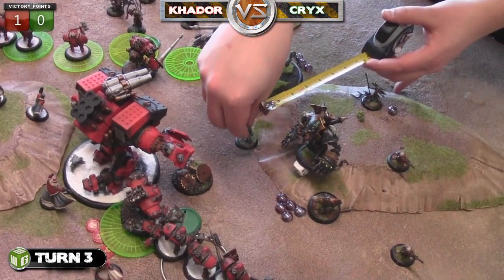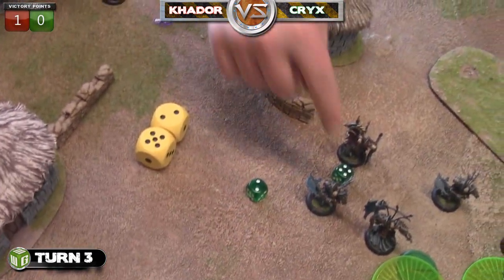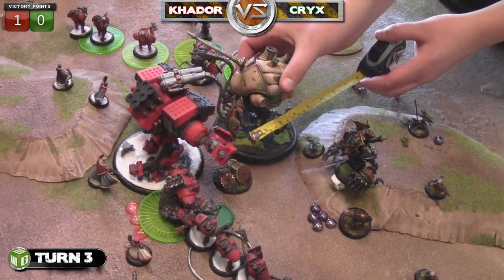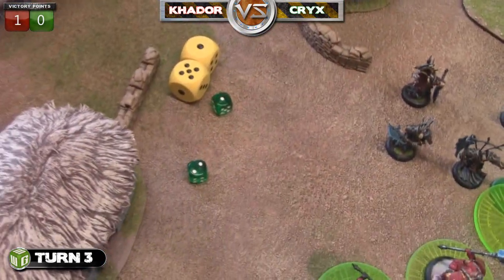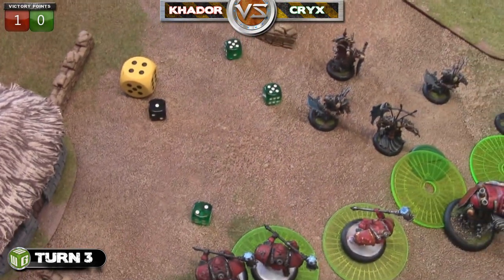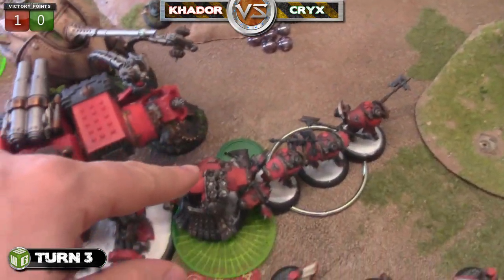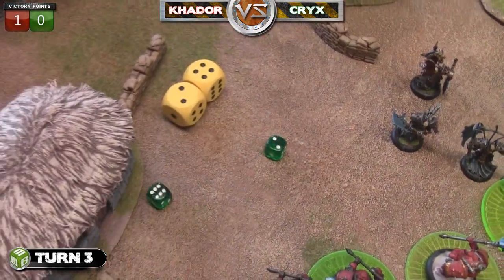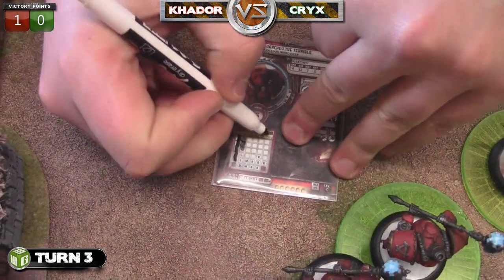The Deathjack has five focus and the Kraken has three. His Scarlock Thrall moves up and attempts Crippling Grasp on Karchev, needing a seven to hit - thankfully misses. Karchev's defense is only 12 in close combat. The Kraken has a four-inch melee range during activation. He moves up without charging, misses with the first attack, hits with his second initial, boosts damage at dice minus four for about nine damage to Karchev. Buys another attack, needs sixes to hit, misses.